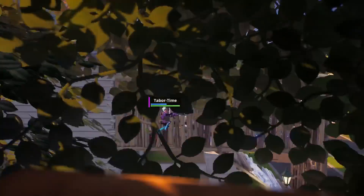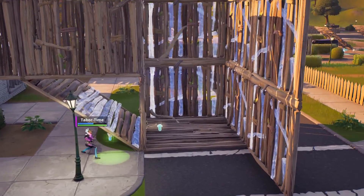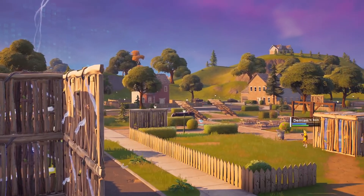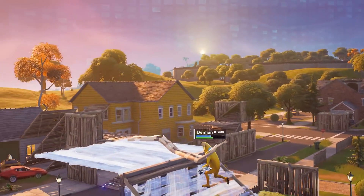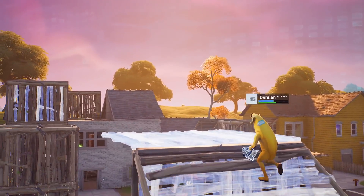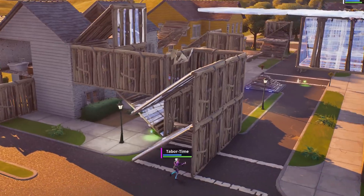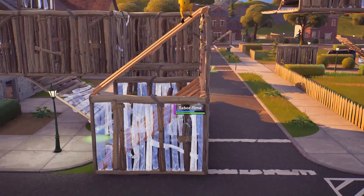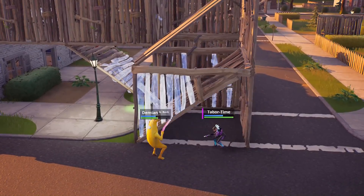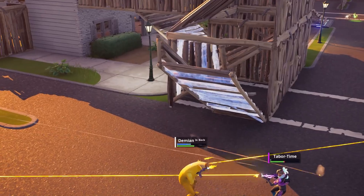I come down to try to get the fruit, box up, grab at least the coconut, and get to eat. Demian Is Back is on PC by the way — you can tell because he's got that miniature name, and he's a great player. He pushes full force. I want to eat that slurp mushroom too, so I eyeball him up there for a second, then box up.